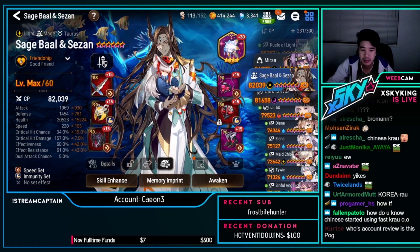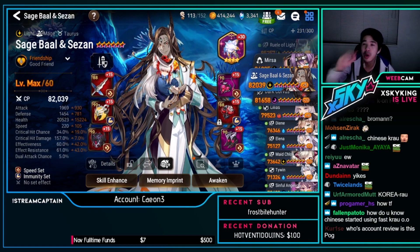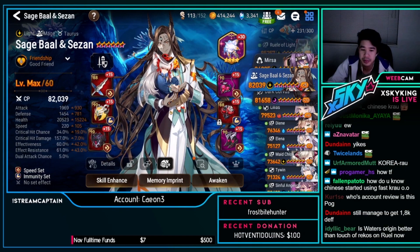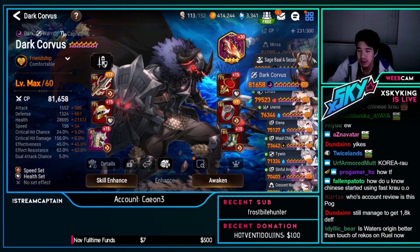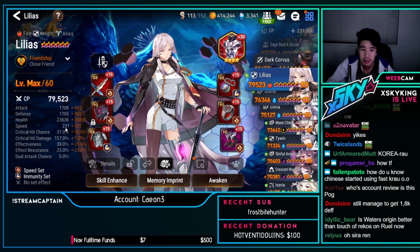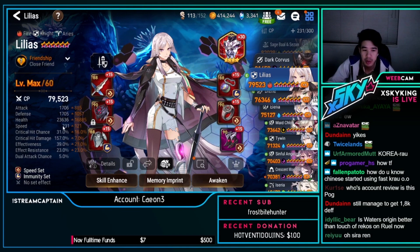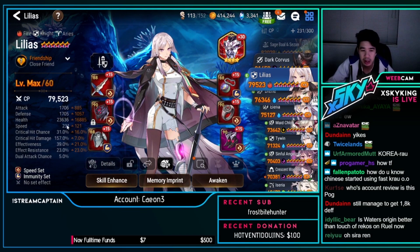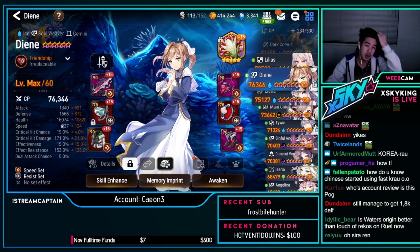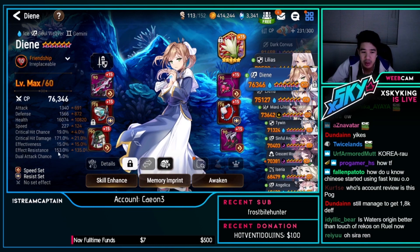That's where most people first started seeing that build. Dark Orb is built and ready to use. Lilius — 231 speed, overall tanky build. DM standard build — 227 speed, 16k HP, 1.5k defense, 153 effect resist. That's actually pretty nice.